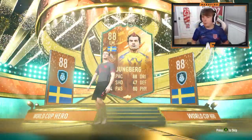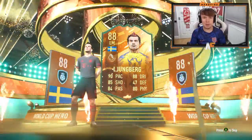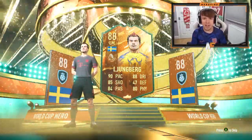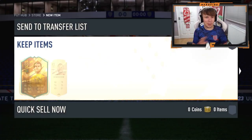We're the new ones — Lungberg! That's a dub on the Road to Glory. Just a normal pack and we got Lungberg hero — 90 pace, 88 dribbling, 85 shooting, 84 passing. I'll take that. That's a complete W!